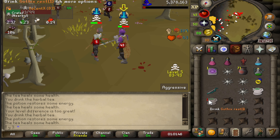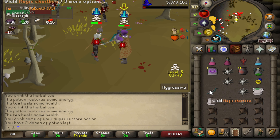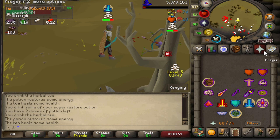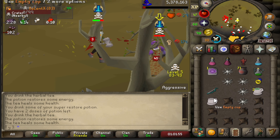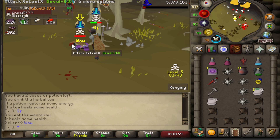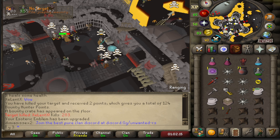Don't you run from me sir, get these big bonks — I got some big bonks for you! Let's go! That was a pretty quick fight. We got 476k, not bad.